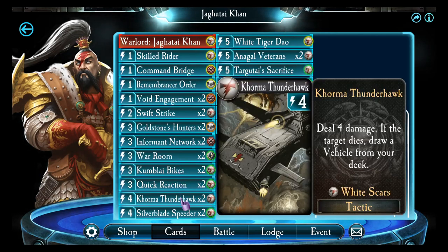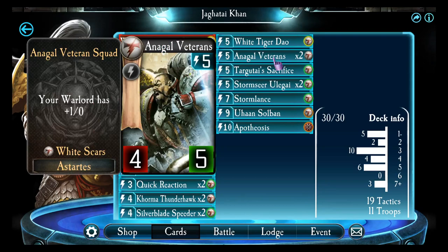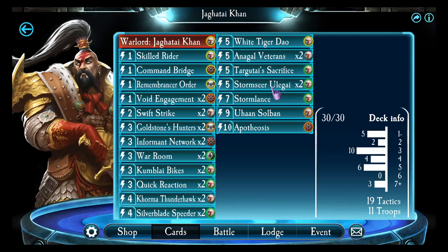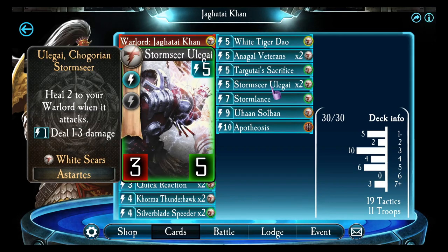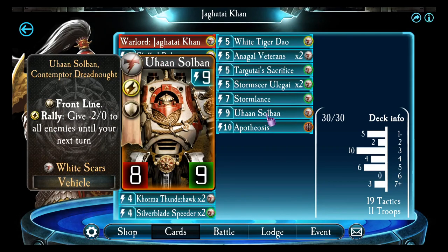Quick Reaction, Korma Thunderhawk, Silver Blade Lands, Beta, the White Tiger Dao, the Anagai Veterans, one Tagotai Sacrifice, Storm Seers two times, Storm Lands.